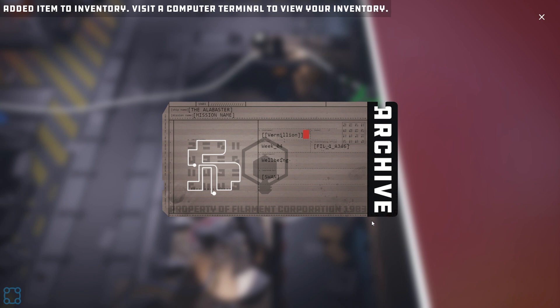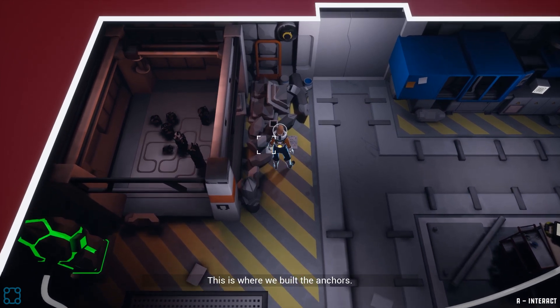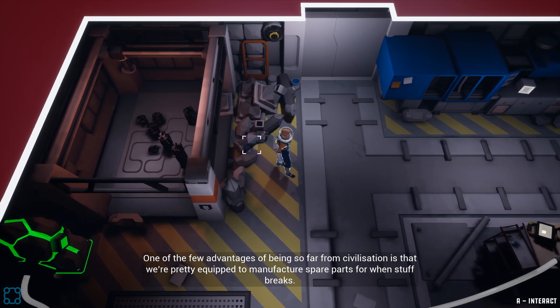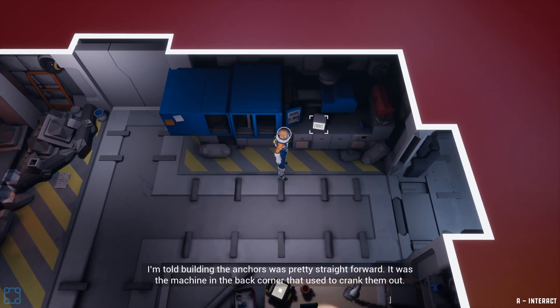All of these are solutions to various puzzles. This is where we built the anchors — Marmalade and Aubergine handled that. One of the few advantages of being so far from civilization is that we're pretty equipped to manufacture spare parts for when stuff breaks, within reason of course. Building the anchors was pretty straightforward — it was the machine in the back corner that used to crank them out.